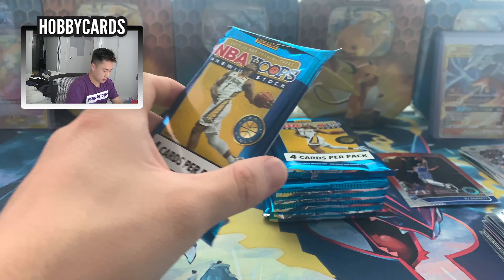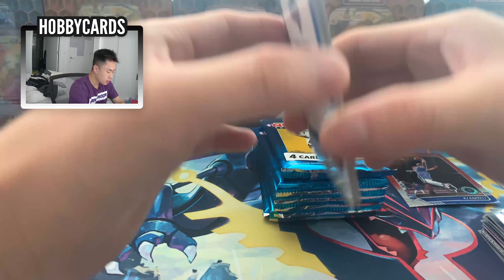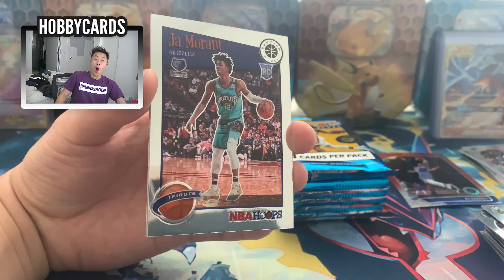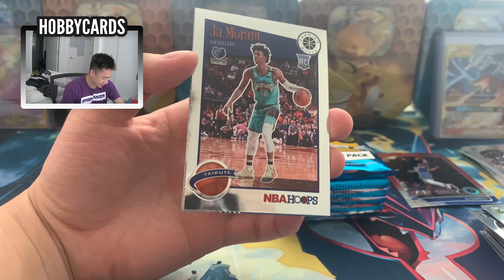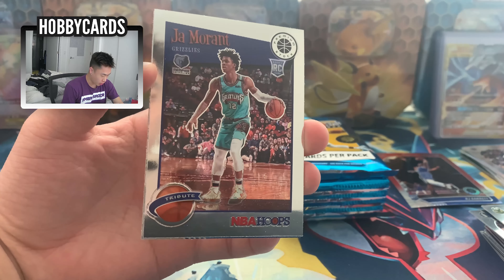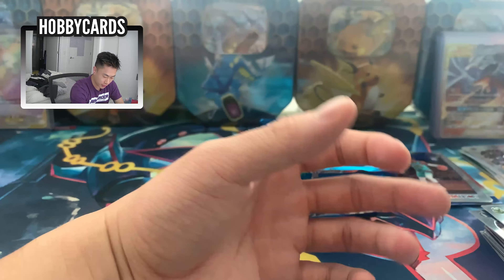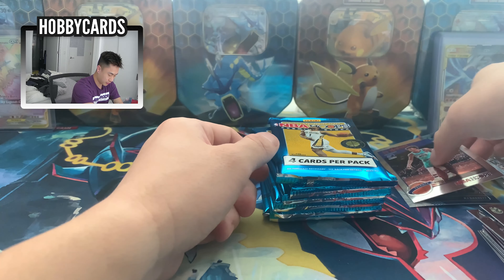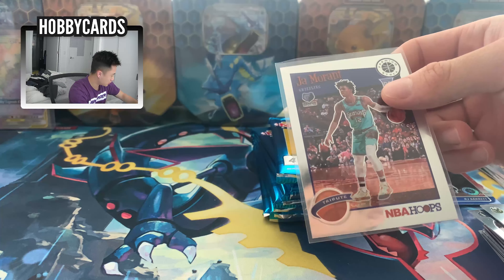Please come on, give us something! Alright, Courtney Lee, Bledsoe... oh there it is! What?! What did I say?! Ja Morant baby! That's a tribute Ja Morant, Grizzlies, NBA Hoops tribute rookie card — Ja freaking Morant! Let's go! And a silver Aaron Gordon. Oh my goodness — I'm gonna sleeve these up. I think we gotta sleeve this one up now, it's crazy.